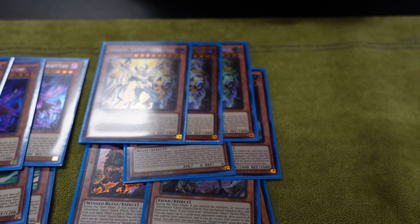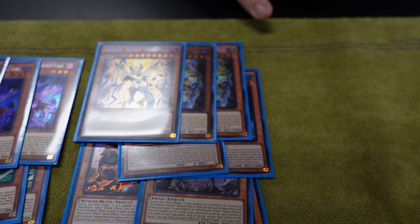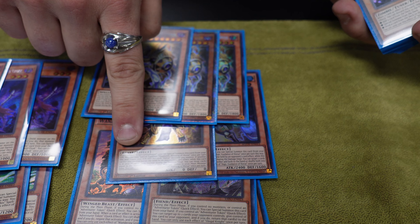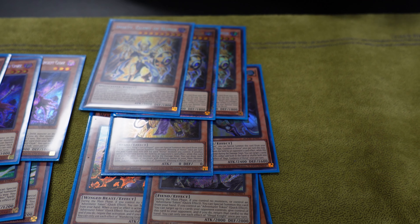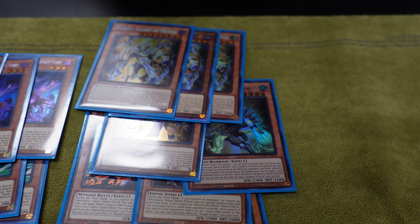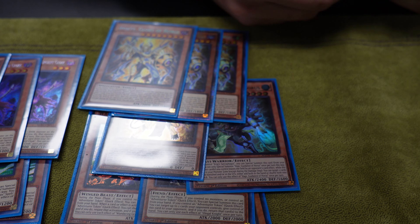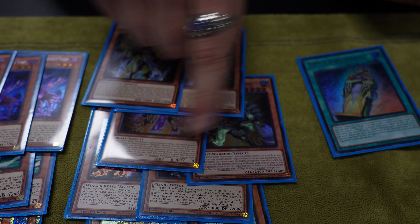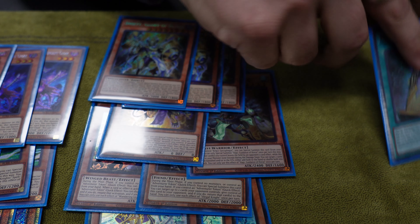They have really good stats or really good effects whenever a card you control leaves the field. This one sends a card. This one draws up to the number of monsters you control with different names. And this one, you can target two cards in either Grave - either add them to hand or banish them. I had people try to remove the King Sarc with all three of them up on field, and I would just go one, two, three and put it back in hand with another card I wanted.